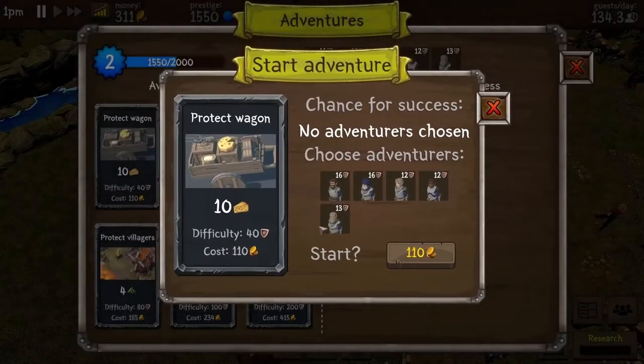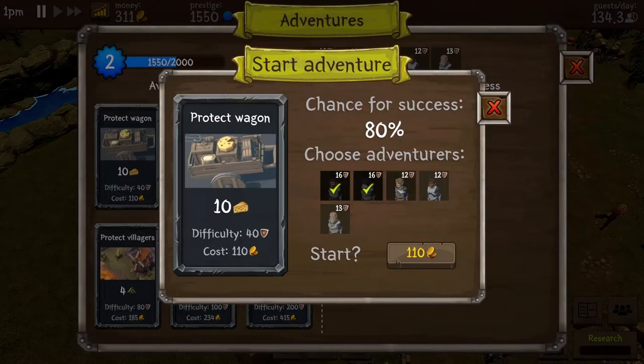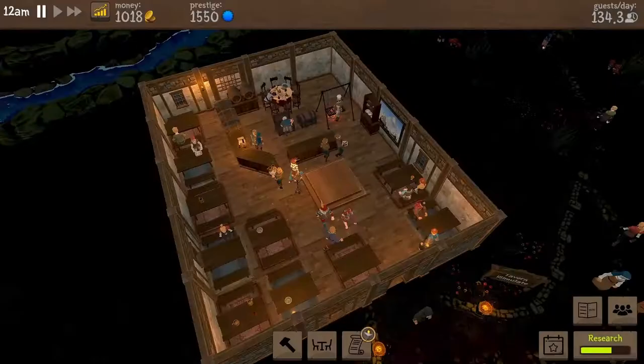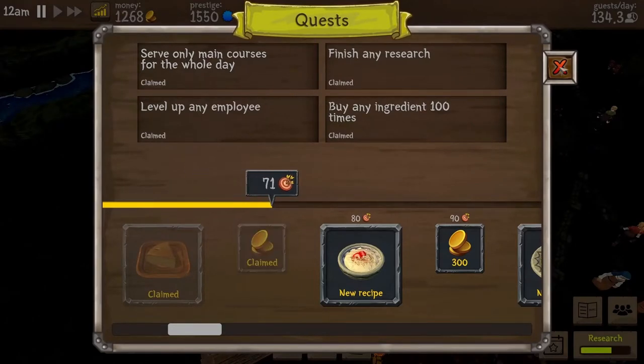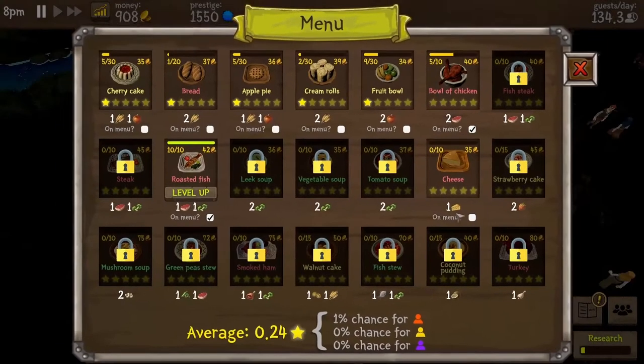Now we can send our adventurers to gather ingredients — we want cheese. Three adventurers will guarantee success. That was the day we served main courses only. In addition to ticking off a quest, we have also leveled up a dish. And we should not forget to put the other dishes back onto the menu.